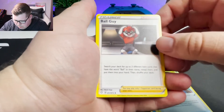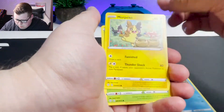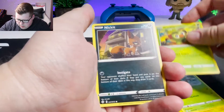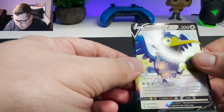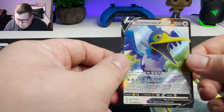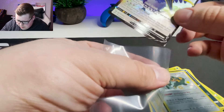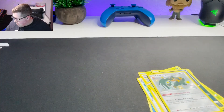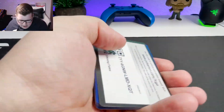A Rusted Sword, a Rotom Phone — what the heck is that thing? A bizarre Pokemon card. A Nickit again. Got a Copperajah V. Cramorant — it's not worth it. Based on the looks of this Pokemon, I would assume this card is not worth a whole lot. But you know what, we'll stick it in a sleeve anyway — you never know.